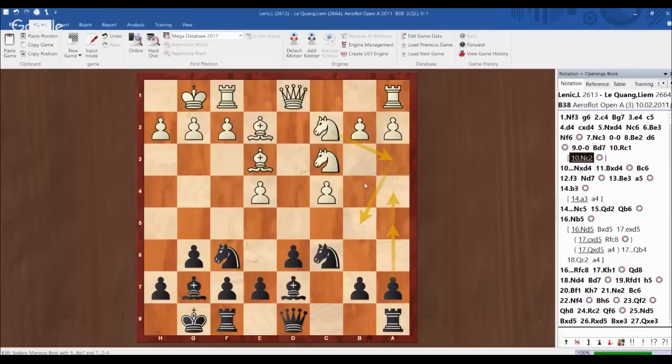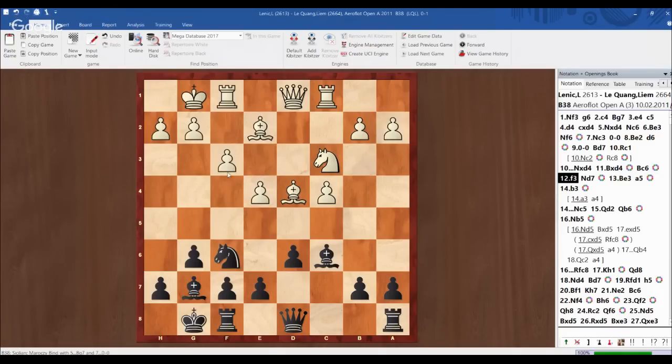Knight c2 is also playable. Black usually tries rook c8 then knight e5, a6 and b5. White, on the other hand, tries something like queen b2, b3, a4 to control the b5 square. In the game, Lenik Luka played rook c1 and I exchanged the knight to get more space for my bishop, then put my bishop on c6, attacking e4. So my opponent had to play f3, becoming very solid on the kingside and center. His plan must be to play b4 and attack on the queenside.